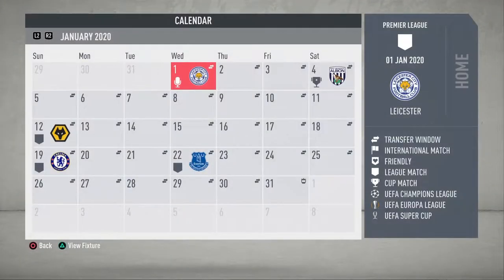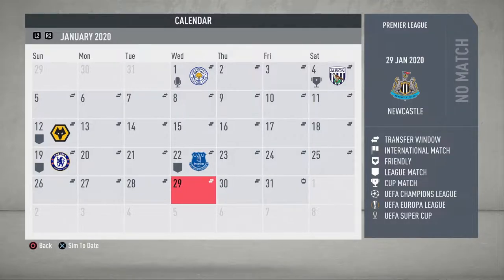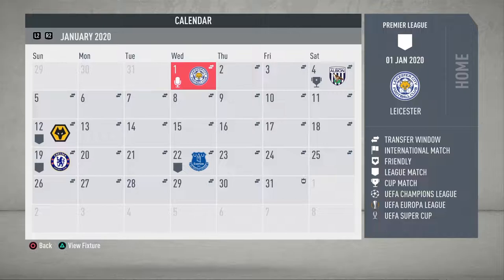Before the first game against Leicester, it's the first day of January, so the January transfer window is open until the 31st. We only have about 5 to 5.5 million to spend, but I could sell some players - we've got too many center backs. Let me know in the comments if there are any transfer suggestions for a budget of roughly zero to 25 million, as I might sell some players on.